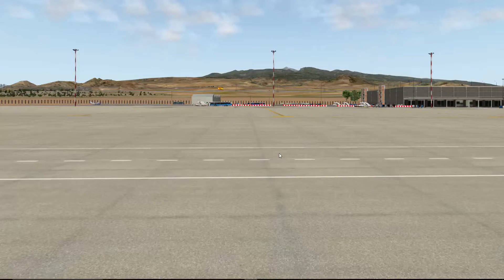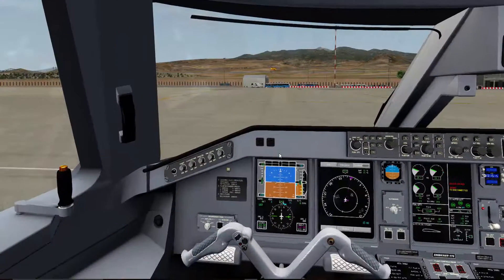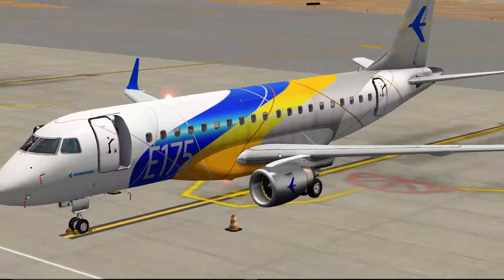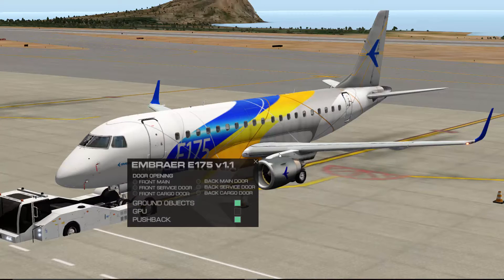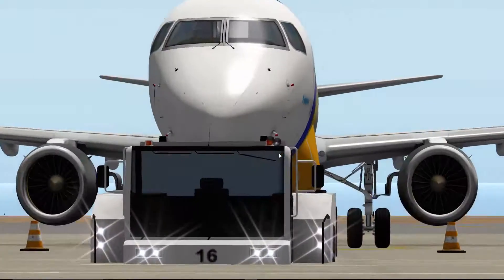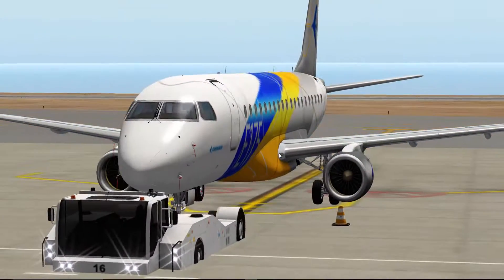We're going to go to our cockpit again. Let's continue on the outside and finish this up. Back to the menu — we can close the doors. Because we don't have any stairs, we'll close those up. We also closed the cargo doors. We have a pushback as well, which I'll also be using — it's actually pretty detailed. So, a very nice feature if you don't have a separate ground handler.